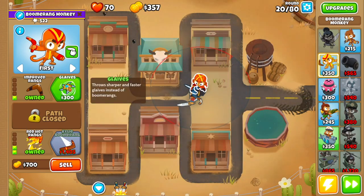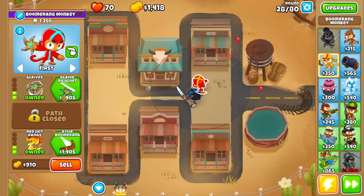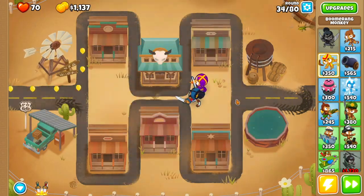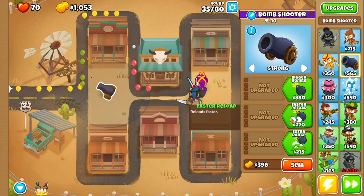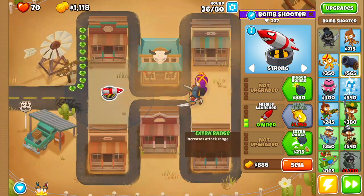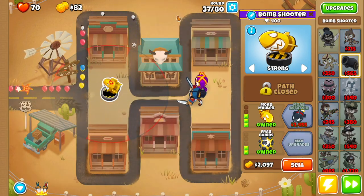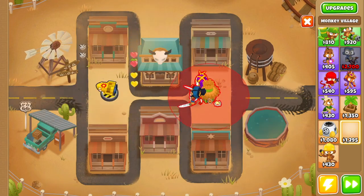Then we want Glaives, and finally Glaive Ricochet. Then we want to drop a bomb shooter right here — set it to Strong — and we're going to go Faster Reload, Missile Launcher, MOAB Mauler, Extra Range, and Frag Bombs.